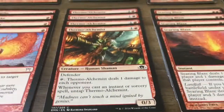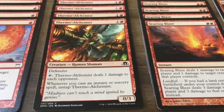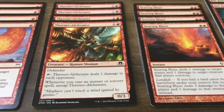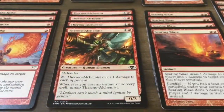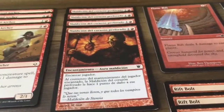Thermal Alchemist costs one and red, it's a 0/3, and you can tap it to do one damage to each opponent. When you cast an instant or sorcery you untap Thermal Alchemist, so it's going to be untapping a lot.